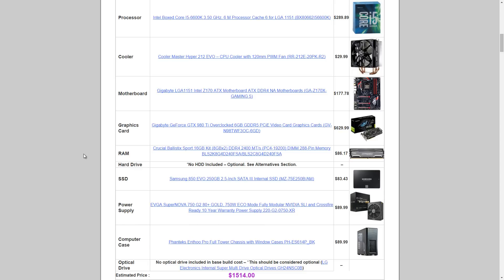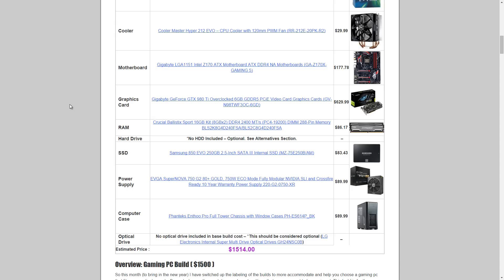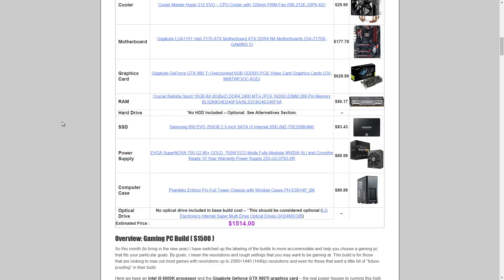On that note, if you aren't going to go over 1080p, don't go above the $600 to $1,000 build — it just doesn't make sense. For RAM, we have the Crucial Ballistix Sport 16GB kit of DDR4 RAM at $86.17. I don't include an HDD, but you can add one for cheap. What is included is a Samsung 850 EVO 250GB SSD at $83.43.